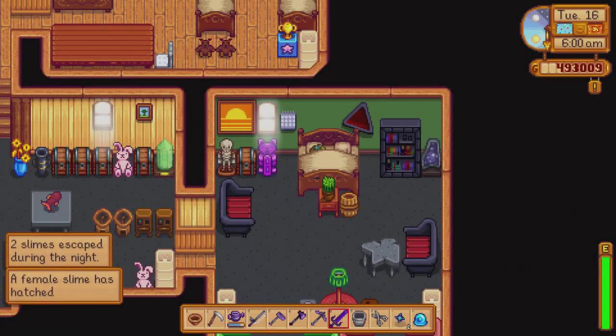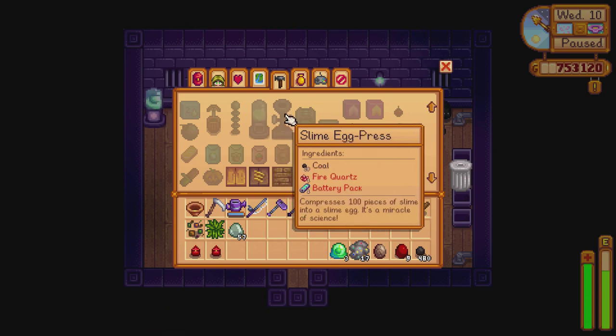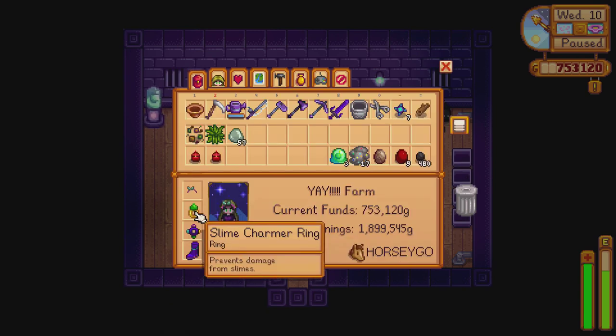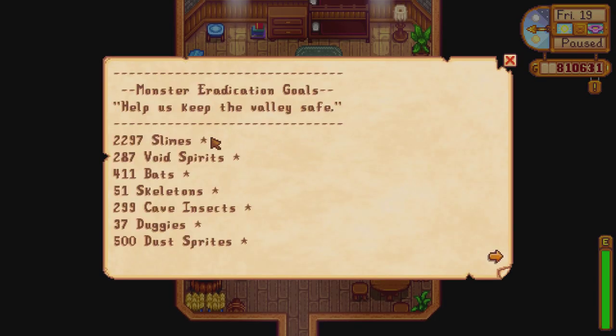It's a joyous occasion — the birth of baby slimes. Once you get level 8 combat, you'll get access to the slime incubator, and using slime eggs in the incubator you can just start hatching eggs wherever you want. The only other thing I'd recommend getting is probably the slime charmer ring, which you get from the Adventurer's Guild after you get a thousand slime kills.